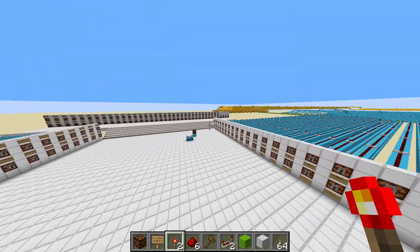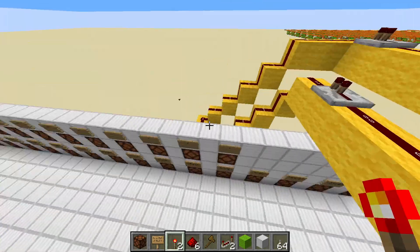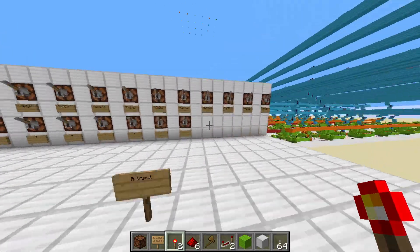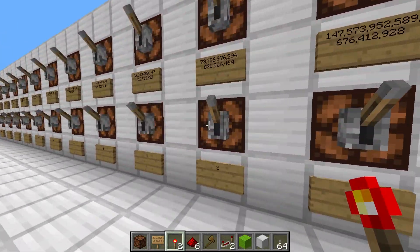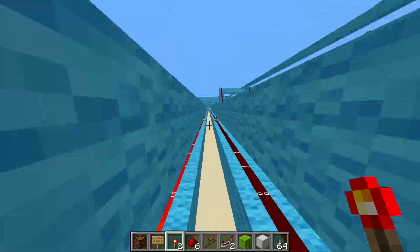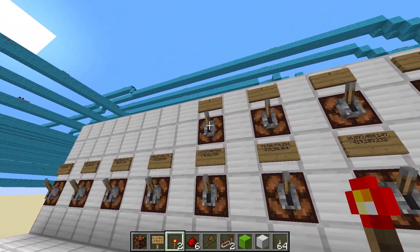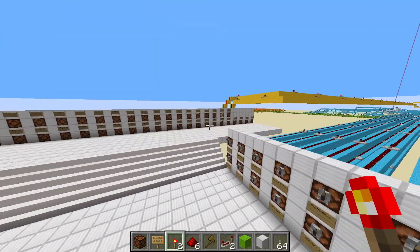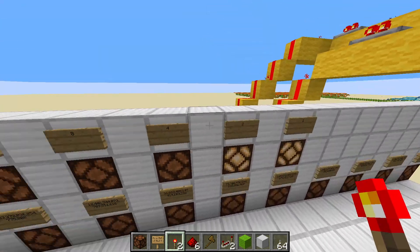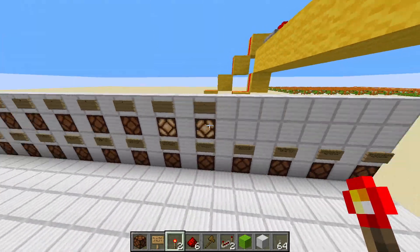So let's say I want to get the result three. These are the two outputs. If I want three, I need both outputs high, so I'm going to do two plus one. I'll toggle two on the A input — that sends a signal all the way back — and toggle one on the B input. Both of these will be turned on. And there you go — one plus two gives this binary output, which is three. So one plus two equals three in the output.